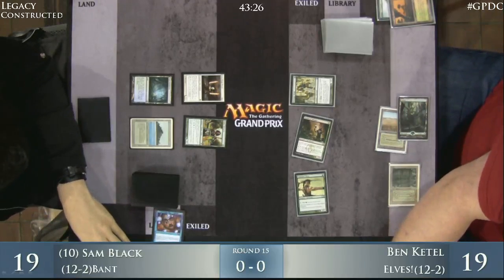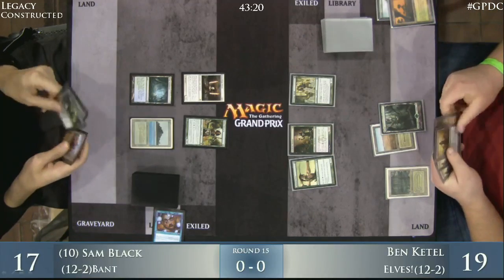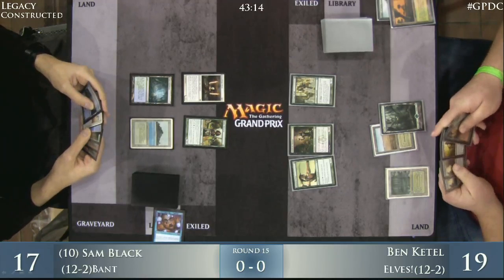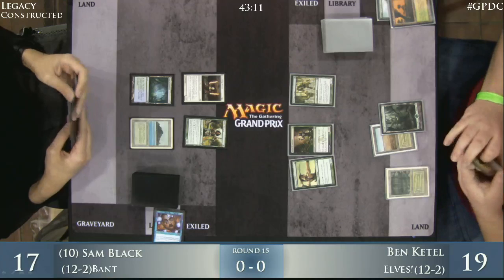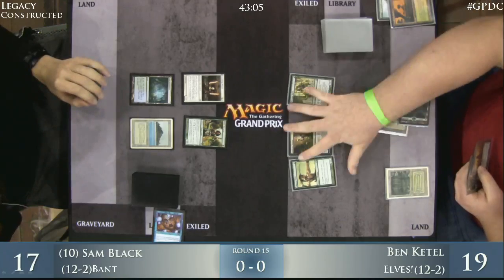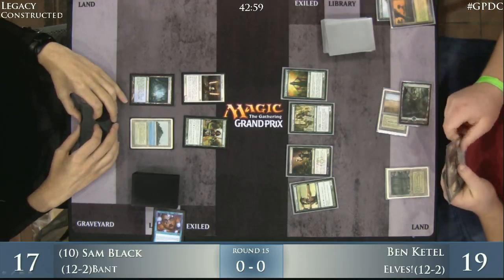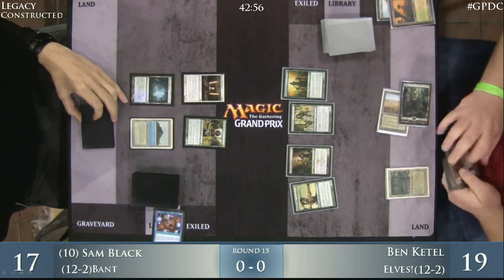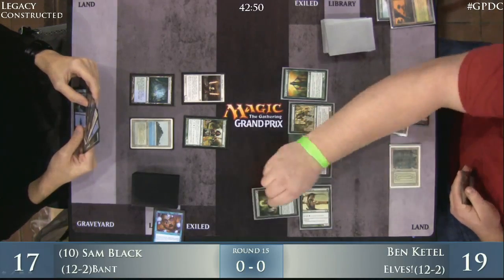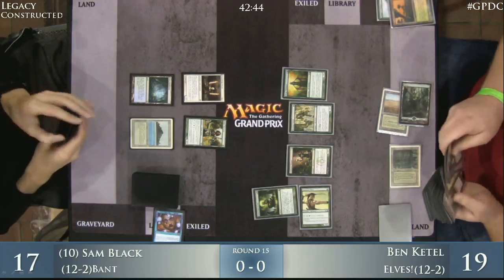Pretty good draw for Ben though — he draws an Elvish Visionary. He doesn't have any way to keep drawing cards, but the Visionary can start to try to chain a few things together. He casts that Visionary and hopes to draw something good. He draws a Green Sun Zenith, so moving right along. He could Zenith for another Visionary, but he's probably going to Zenith for Wirewood Symbiote and try to go off with the Symbiote and the Visionary — draw at least another card and see where he can go.